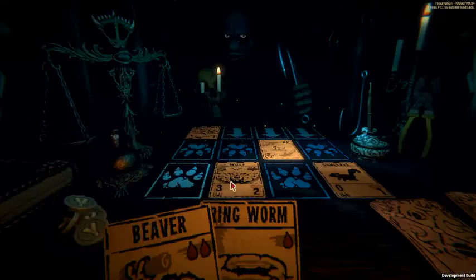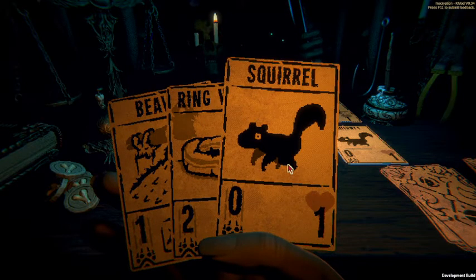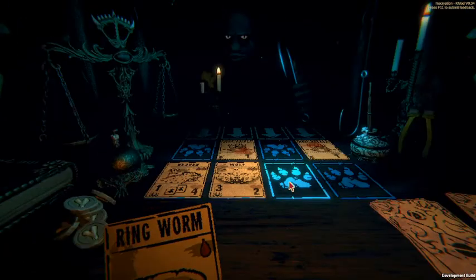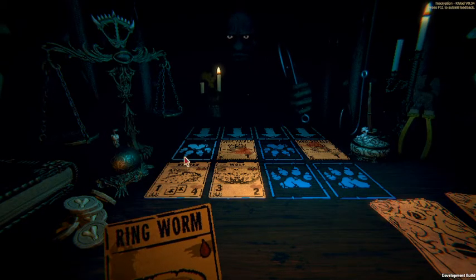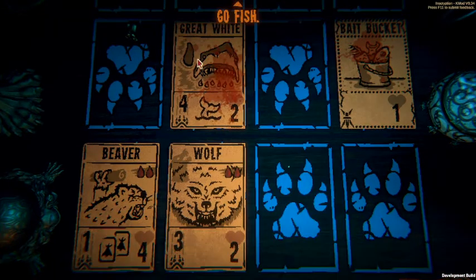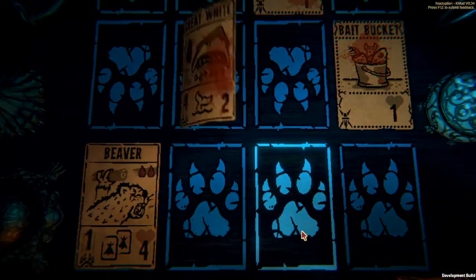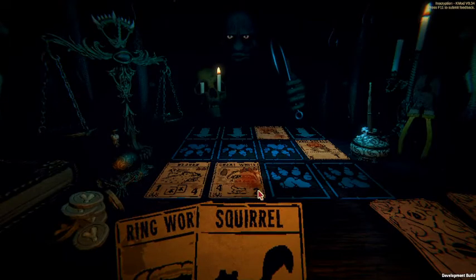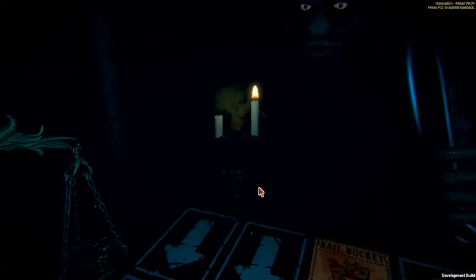Nice, all right, phase two. I can go ahead and put down the beaver - we'll just go ahead and solve the puzzle on the painting. This doesn't really do much but it has been done. I also have a fishing hook still, so when this shark kills my wolf I'm gonna take the shark. Yep - now we have a shark. And we win! Awesome, that was really quick.